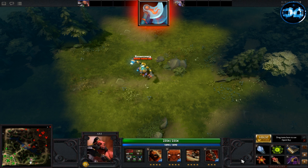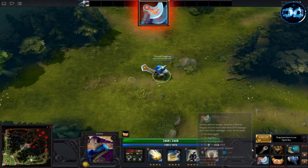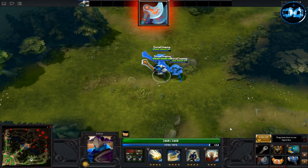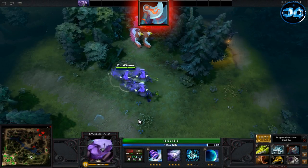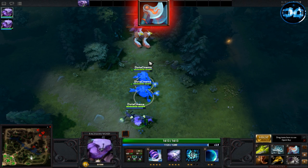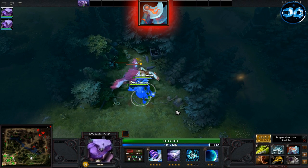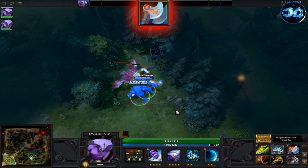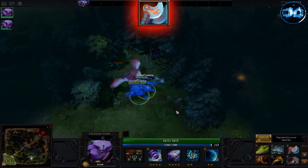Manta Style is a very popular pickup on a variety of heroes. It passively gives you plus 26 agility, plus 10 strength, plus 10 intelligence, plus 15 attack speed, and plus 10% movement speed. It also gives you an active ability called Mirror Image. The stats on Mirror Image can vary depending on if you're a melee or ranged hero, but essentially it creates two images of yourself which deal lesser damage and take more damage. It's very good for pushing and confusing your enemy.